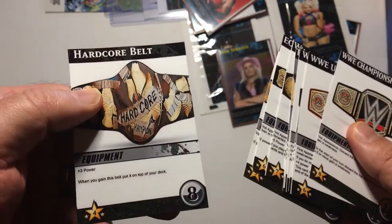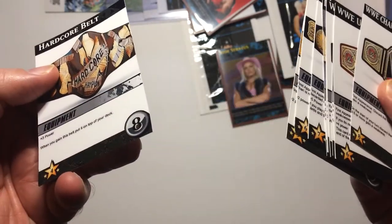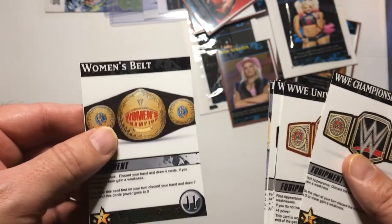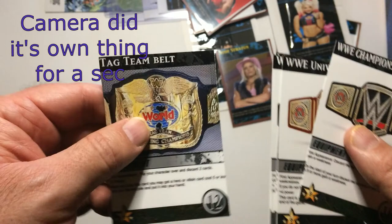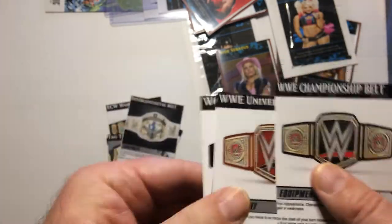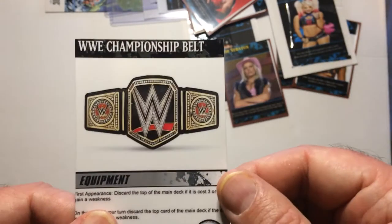The villains I made are all the championship belts, and you don't randomize these - you put them in order. It starts with the Hardcore Belt. All the effects on belts are unblockable, so you can't defend against them. They're ongoing and happen when you draw them. We've got the European Belt, the WWF World Title, the old Women's Belt, the Tag Team Belt, IC Belt, white strap WCW, the Winged Eagle Belt, WWF Universal, and of course the WWE Championship.